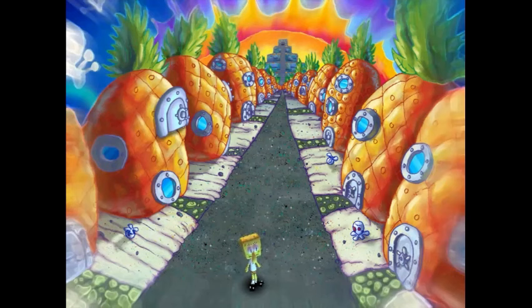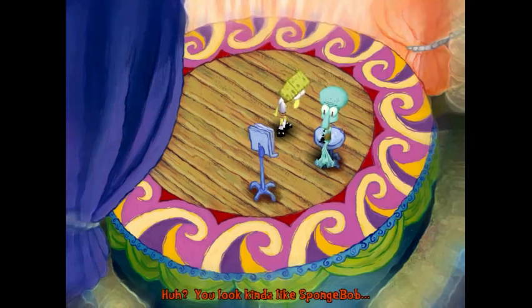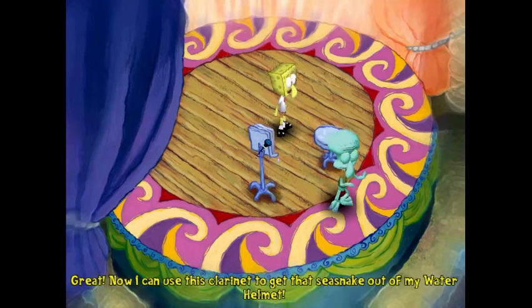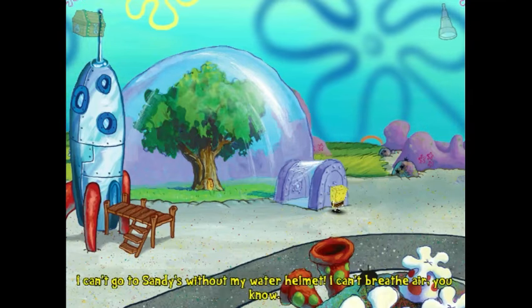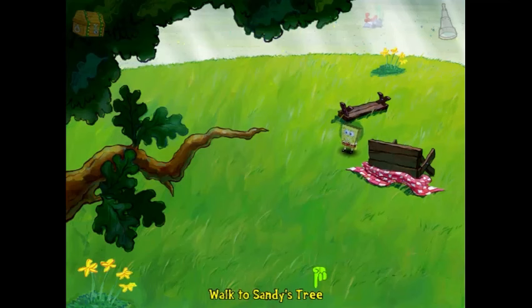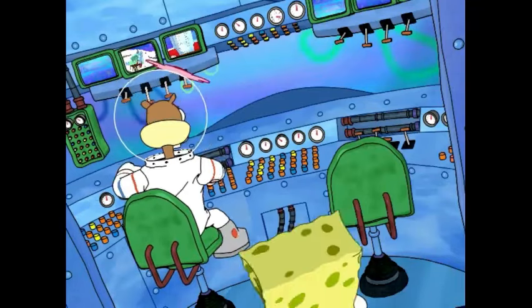You go into Squidward's dream — a simultaneously heavenly and hellish Tentacle Acres — where the octopus is giving a god-awful clarinet recital to an adoring audience. You walk on stage with him and pretend to be him from another dream, telling him he's actually in a dance recital. He gives you his clarinet and begins to dance. Somehow bringing the clarinet into the real world, you go to charm the snake. You then enter Sandy's tree dome, but she's lost her oxygen tanks. You don't have to look very far to find them, so it's not really clear why this mission is here.